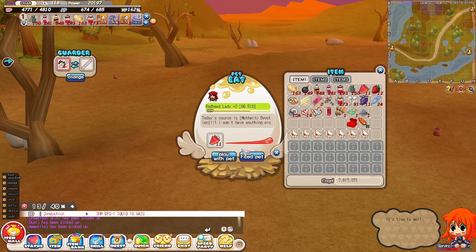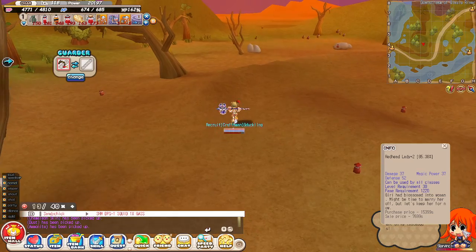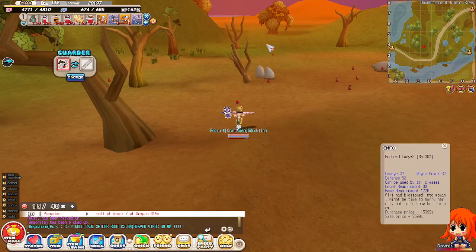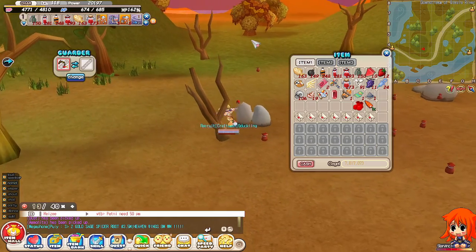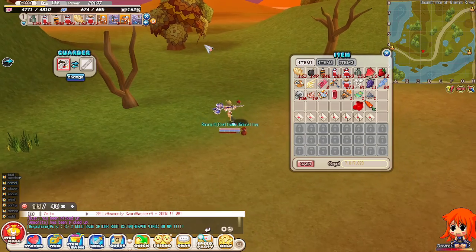Now I go and feed my redhead lady — my girl has vaulted into a redhead lady here. She has higher defense. I still cannot mount her; I think I can mount her once she becomes a valkyrie.